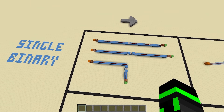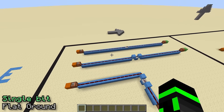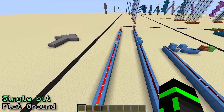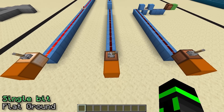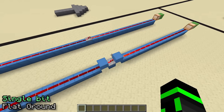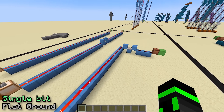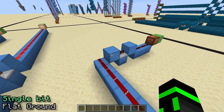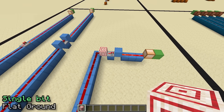Starting as simple as possible, let's say you just want to wire a binary signal from point A to point B. If both points are flat on the ground, this is really easy. You can just use a line of dust with a repeater every 15 blocks. If you want to get a little more length out of it, you can also put a block behind and in front of the repeater. The only issue you might run into is when turning — sometimes if the signal strength runs out, the dust isn't pointing into the block anymore. In that case, you can just put a target block there and the problem is solved.